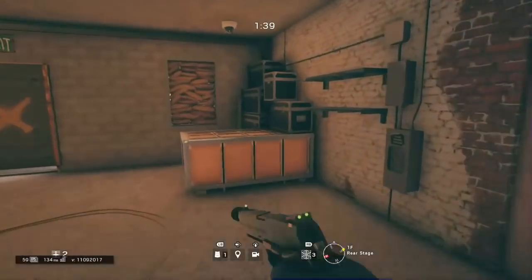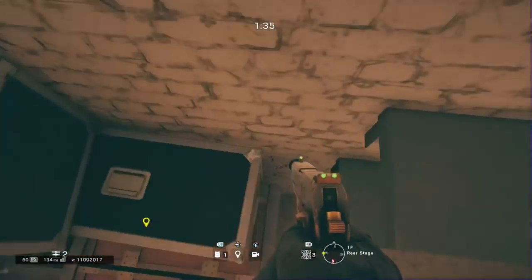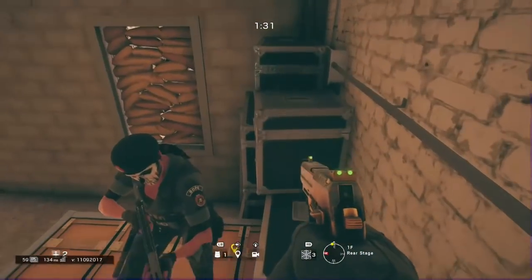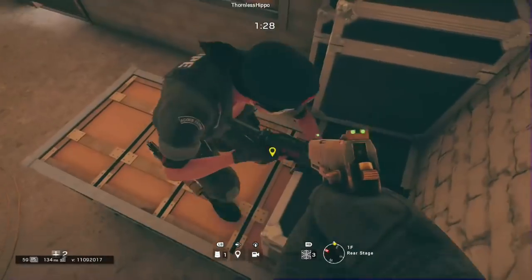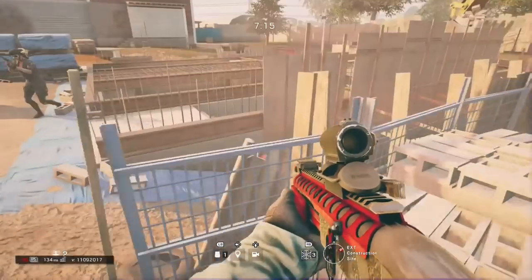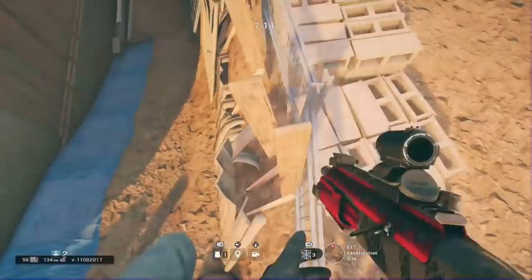This third spot you can do by yourself. You just have to aim into the corner as you see me and run up here. You can actually get on top of the other ones in front of my view if you have somebody standing or sitting prone where you saw me.